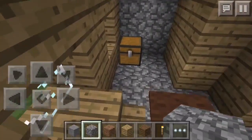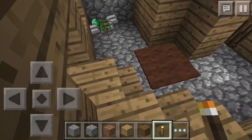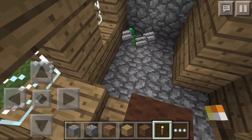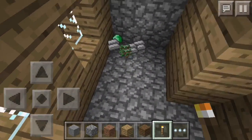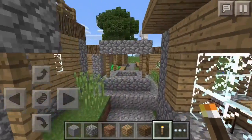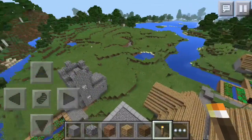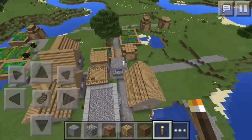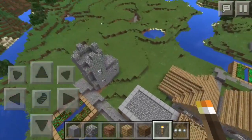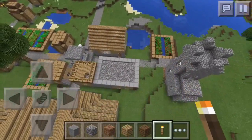Inside the blacksmith shop we do have a chest — breaking it open, there are six iron ingots, some emeralds, and two saplings. You can definitely use those iron ingots for crafting, maybe a sword and some boots or a sword and a pickaxe, just so you have some tools to start out with.